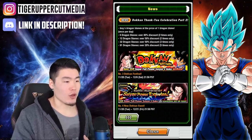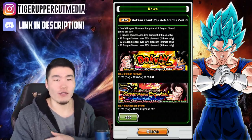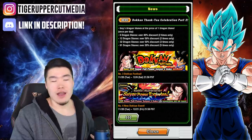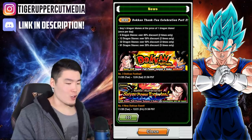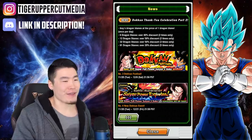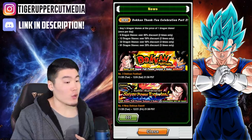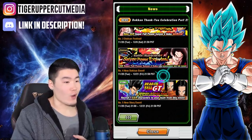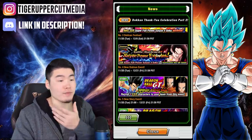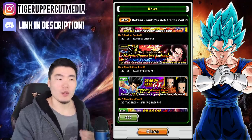Number 3: Dokkan Festival, of course, for the new SSJ4 Full Power Goku. I'm going to call him Full Power SSJ4 Goku — I'm not going to call him Super Full Power Saiyan 4. I think the banner is going to be the same as it was on JP. As you can see, we have this new GT Goku who is very solid. Number 4: New Dokkan Event to Dokkan Awaken this new unit, and I believe there are a few other Dokkan Awakens coming with him.